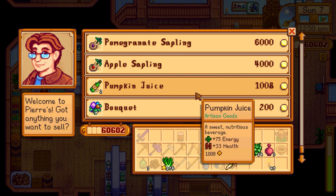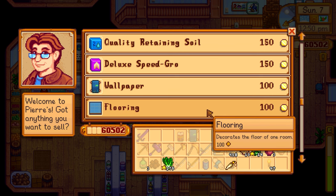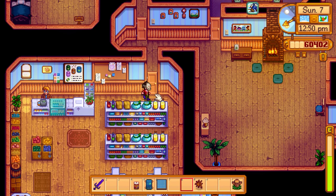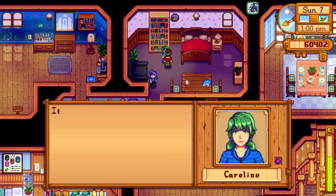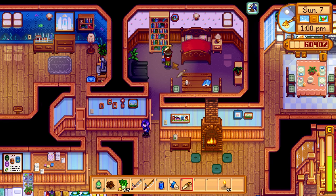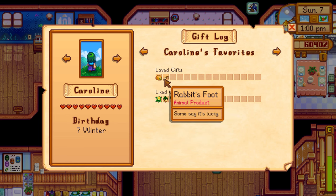Bought the catalog. Got some wallpaper too — 100 gold for that wall, it decorates the walls of one room. Let's find Caroline. She's upstairs with Abigail — there's an altar room in the house. We give her the rabbit's foot as a birthday gift. She says she loves it! She's at 10 out of 10 hearts. It worked — we didn't get her fish tacos but she loved the rabbit's foot.